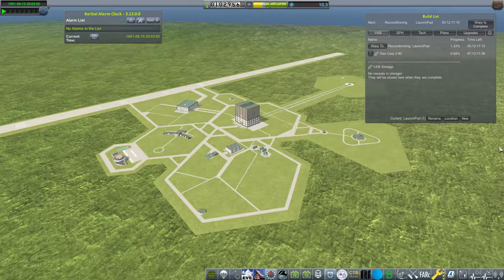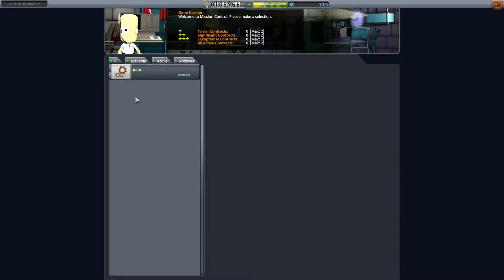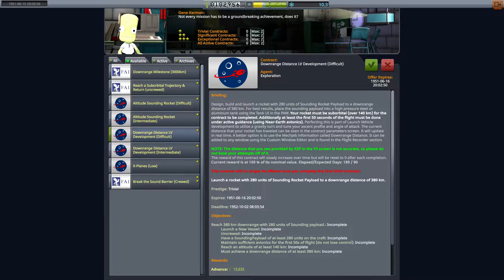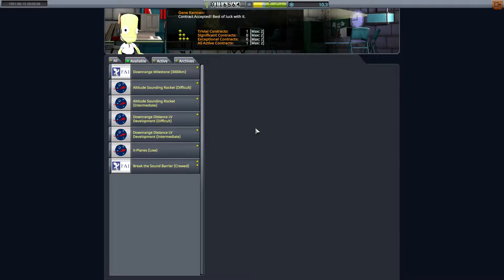In the last episode we built this rocket and grabbed the contract, but we're going to be talking about the downrange variation. One of the big updates with RP1 is you have to have control of the rocket for at least 50 seconds, which is the whole reason I had to restart this series. We're also going to grab the suborbital trajectory contract, because a downrange rocket is essentially a suborbital trajectory. As long as you meet the parameters it's fairly easy, so we're going to grab this major milestone contract because it's worth a lot of money.